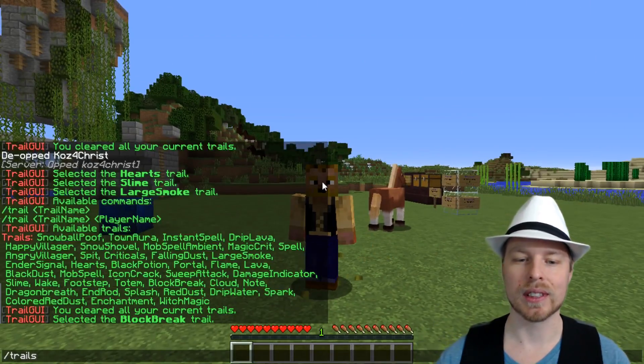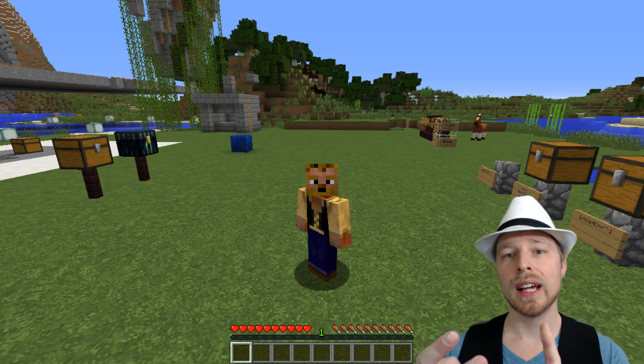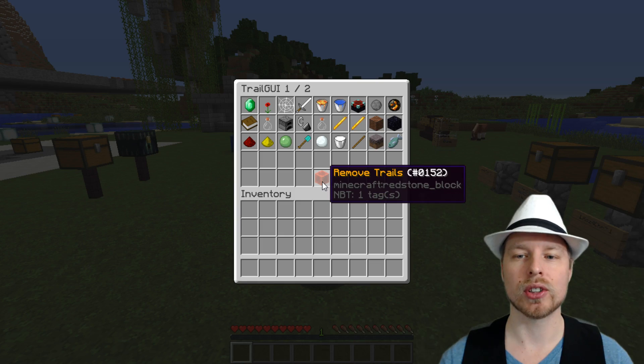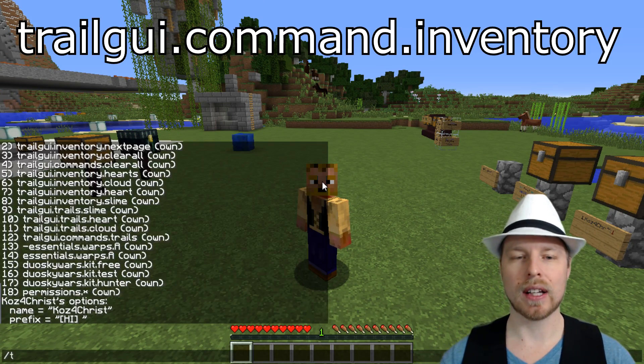The permissions are a little bit weird — they're not set up by default. There are two different types of permissions: command permissions and inventory permissions. Inventory permissions pertain to the trails command — players need trailgui.command.inventory to access it, which allows them to open the GUI.